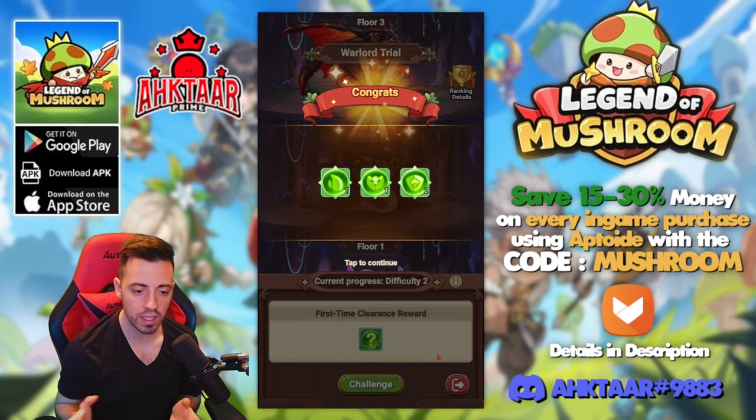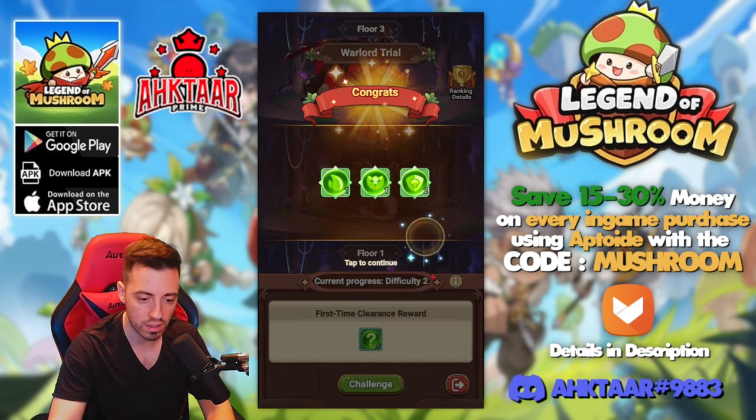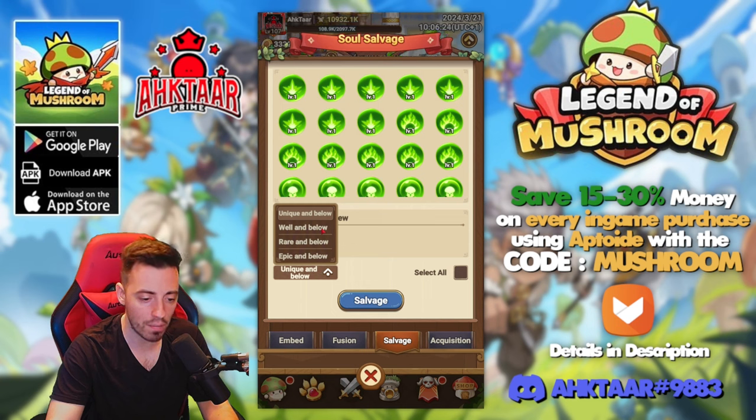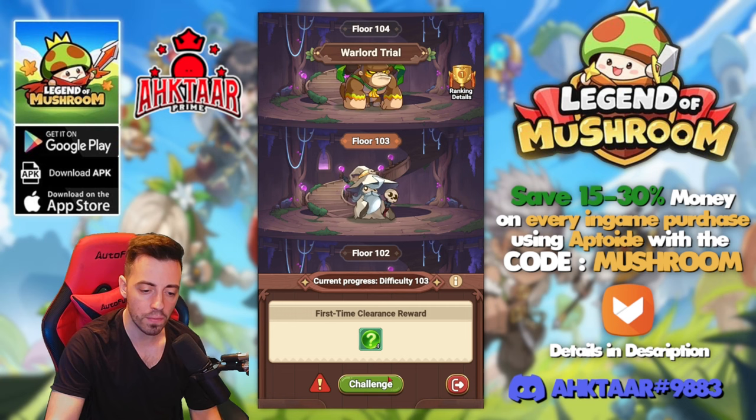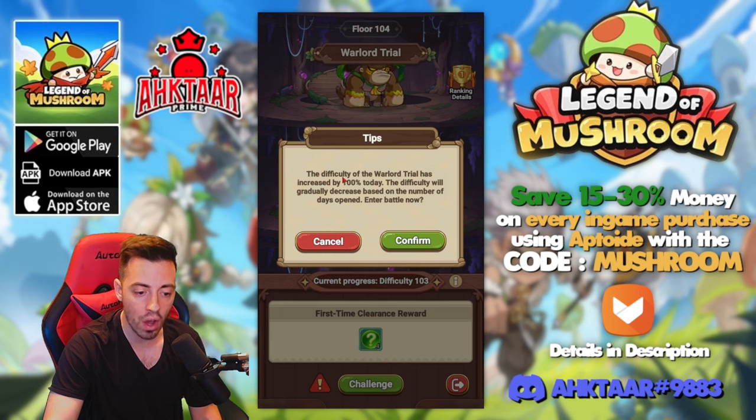I'm going to do the trial — this is the first floor, really easy, and I got some green ones. There is a storage limit so I'm forced to salvage. I'll select everything, consuming all the green and blue ones to get extra soul fragments and soul essence. I reached floor 100 and now I have a malus because I did the trial the same day.